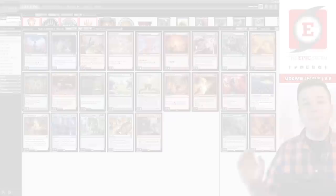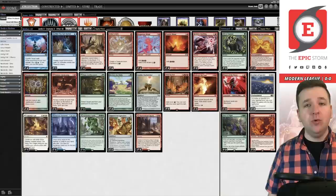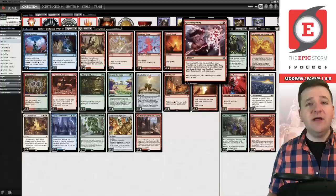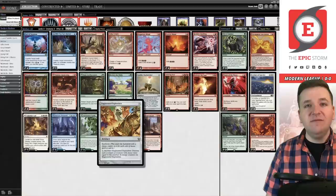Hey there, storm fans. Bryant Cook here, and today we're playing Modern Goblin Charbelcher. This deck was copied from a Modern Challenge this past weekend by Magic Online user Micrograms. It's got a pretty new sweet card in it from March of the Machine Aftermath — Reckless Handling. It's one and a red, a sorcery: search your library for an artifact card, discard a card at random. If that discarded card was an artifact, it deals two to each opponent. So you have a lesser Gamble in Modern now. Ideally, you'd get Goblin Charbelcher with it and easily win the game.